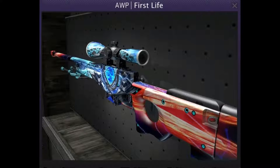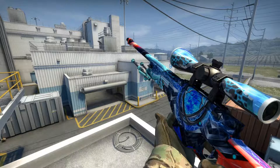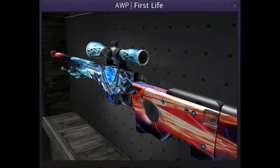This is a very flashy skin — pink or purple, as it's supposed to be. I like the different colors, and I love that they actually have the skin on the scope and not only on the actual gun. That's a really big plus — not everyone actually puts a skin on the scope.